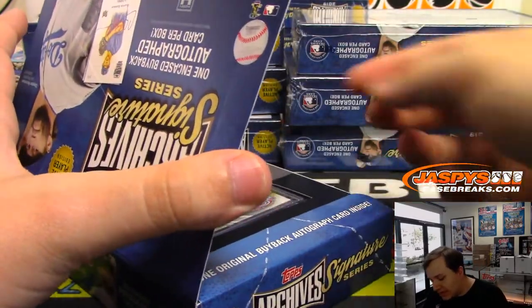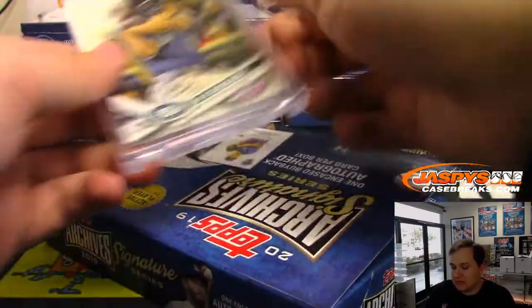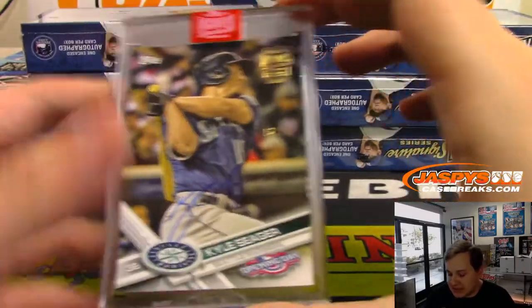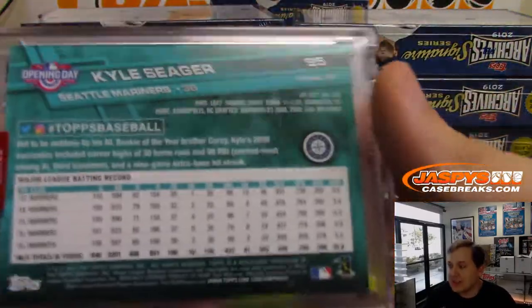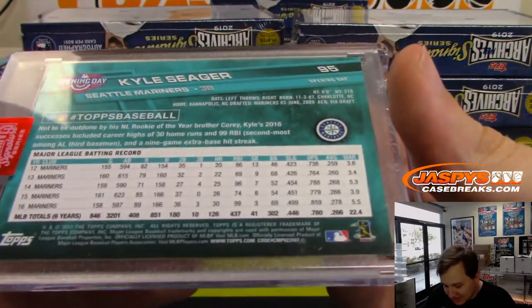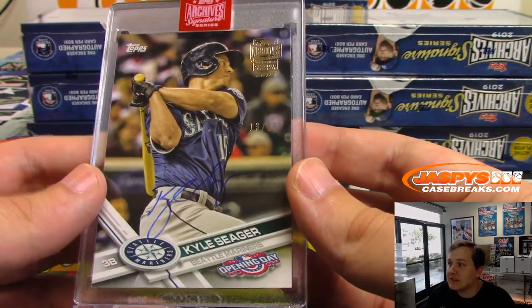Alright, the next hit is numbered to 15. On another Opening Day, this is 13 of 15 — Kyle Seager. As Joe likes to say, Corey Seager's brother. That one's from 2017 Opening Day, 13 of 15, Kyle Seager.